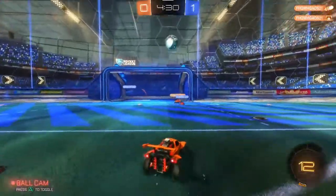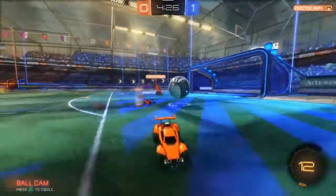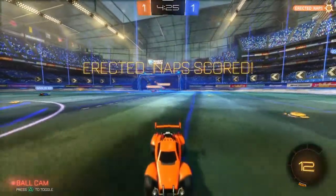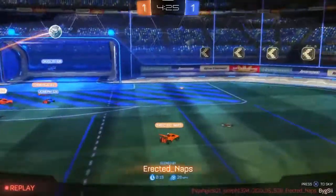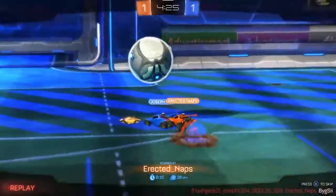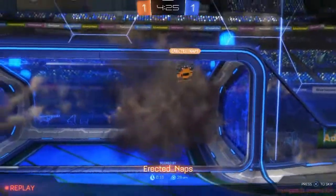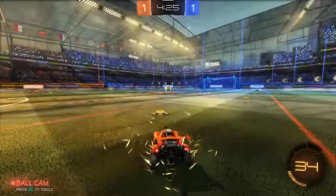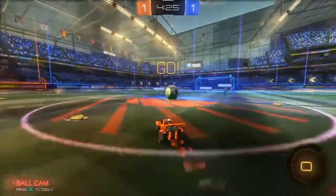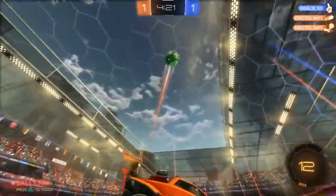430 left in this one. Orange team has a chance to score, and they do — Naps with his first goal of the day. That could be one of many. Let's see the replay on that one. Oh, it bounces off of Blue — an unlucky bounce goes Orange's way as they are able to score. Scores now one Orange, one Blue.